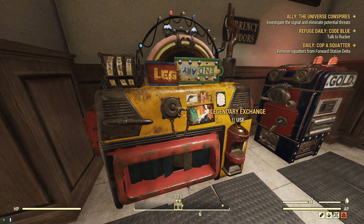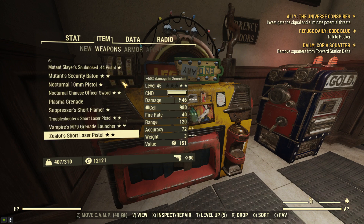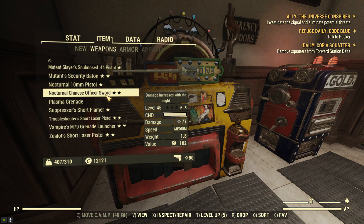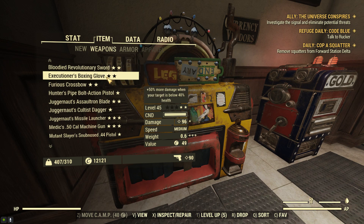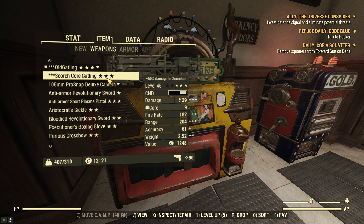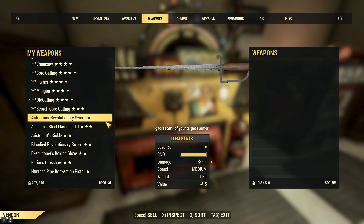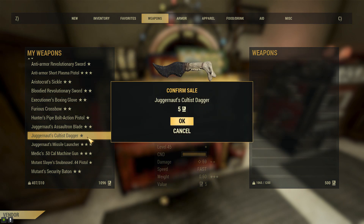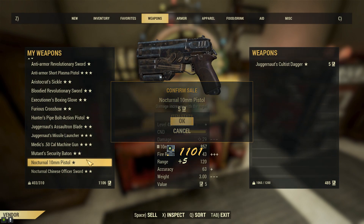As a bonus tip for saving space, if you're doing a lot of public events and you're dead set on keeping every legendary, sell your 1 star items first, which are worth less, allowing you to sell more on a daily basis. If you have too many legendary power armor pieces, I would even look for empty power armor chassis and throw them in, because when power armor pieces are stored in a chassis it only weighs 10 pounds no matter how many pieces are inside.